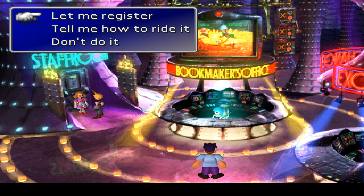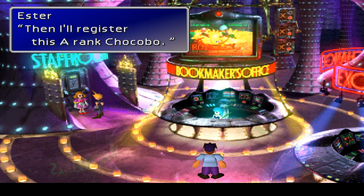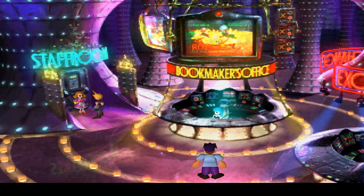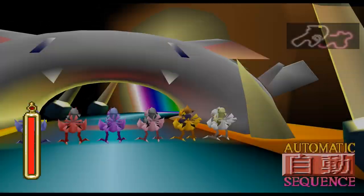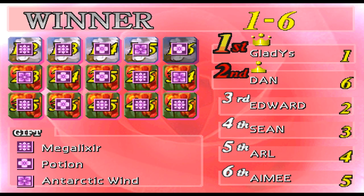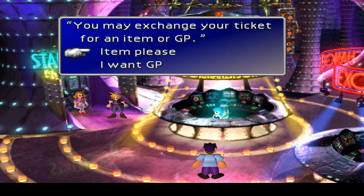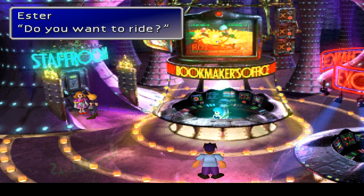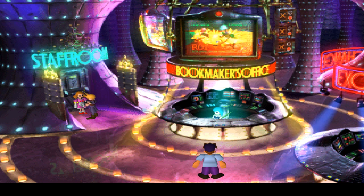Maybe we can start selling the stuff from the A rank — that'd be pretty good. Let me register. We've got everything that we actually ever will need. If we get another Sneak Attack materia, that would sell pretty well. We've already got quite a few of those. Mega Elixir, Potion, Arctic Wind — that's alright, I suppose. No real threat. I'm just going to put my controller down and watch her race. I'm starting to come to the conclusion that if you just don't touch the controller, they run faster.